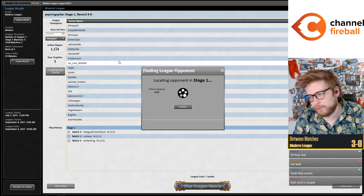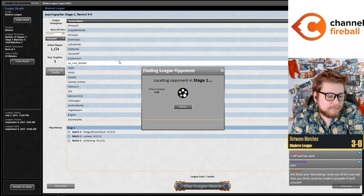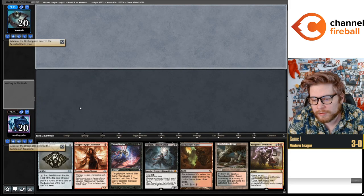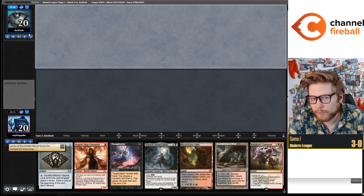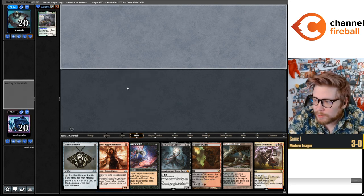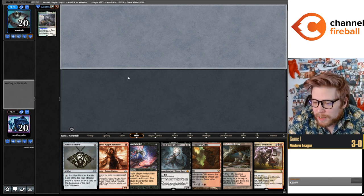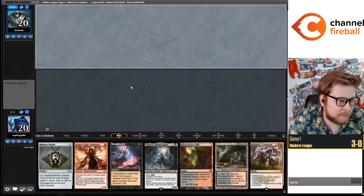First Day of Class was really good — we're bringing in Elementals. I'm going to keep this. Darcy is really good against Elementals being a 3/3 flyer. I was told First Day of Class was the truth and I was a little hesitant — the card felt not very good to me.